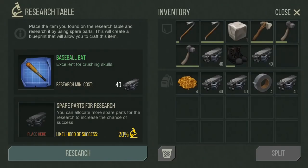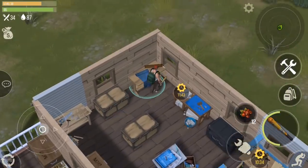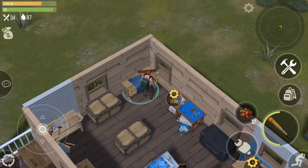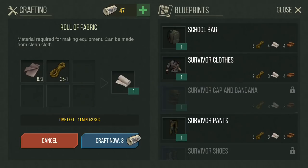I personally recommend researching the baseball bat first. You can find several in the green zones and research them when their durability gets close to zero, since there is no penalty for researching almost-broken items. The baseball bat is a good enough weapon to clear the yellow zone, does five times as much overall damage as a knife, and is still a fairly inexpensive weapon. I also recommend skipping the research of tier 2 armor, since it's not much stronger than tier 1 and the tier 3 shirt is automatically unlocked when you build a sewing machine.